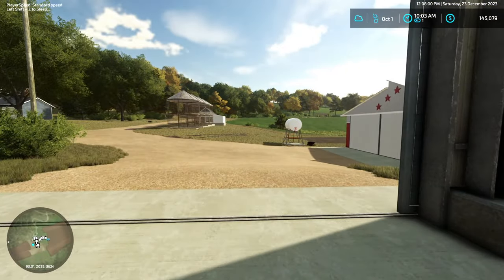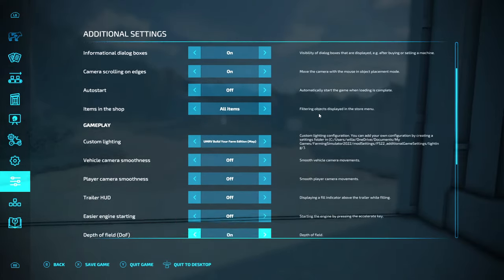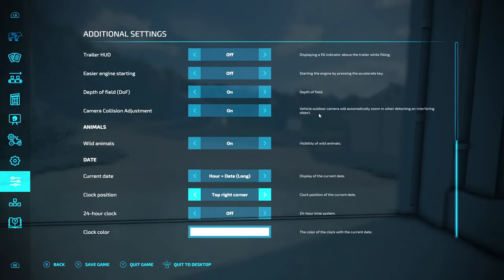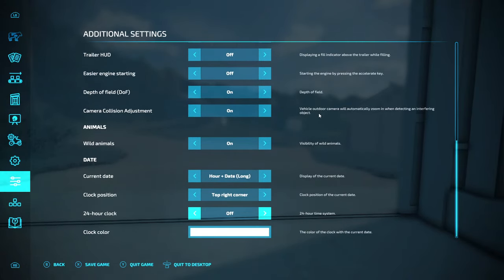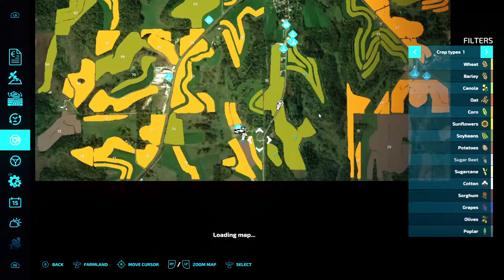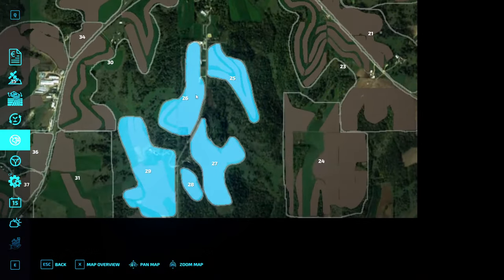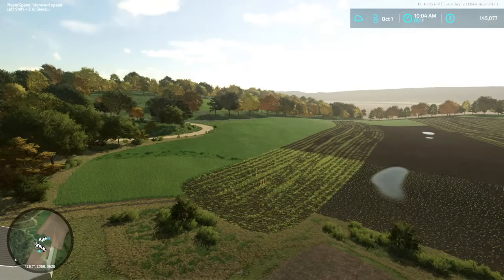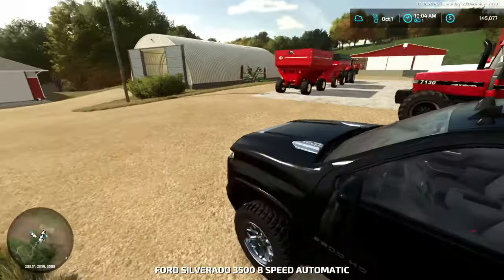We got a 12 right here, and this is our one and only saddle wagon. The AM and PM — I want to say — is part of the Additional Game Settings mod. Yeah, it's part of that. You gotta go down to 24-hour clock and turn it off. The only two fields we actually own right now, I think, are field 38 and 37. Everything else we rent. So all this land right here, we rent. And this is also roleplay — being realistic.